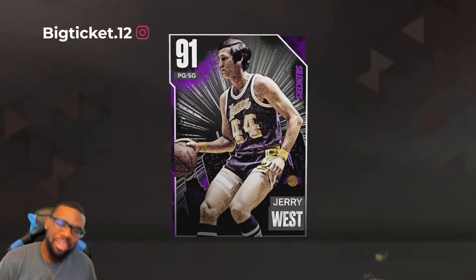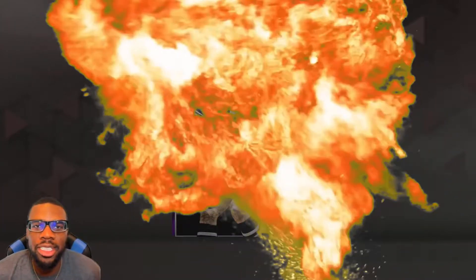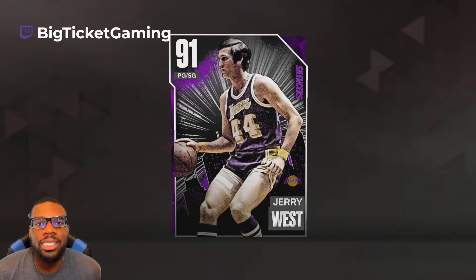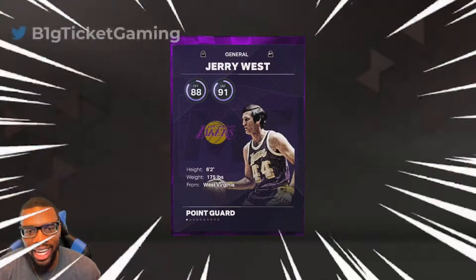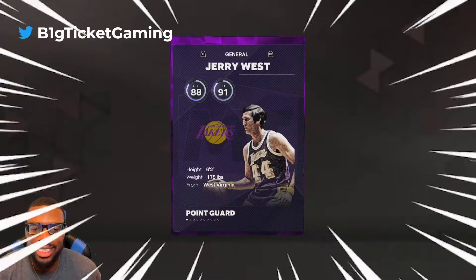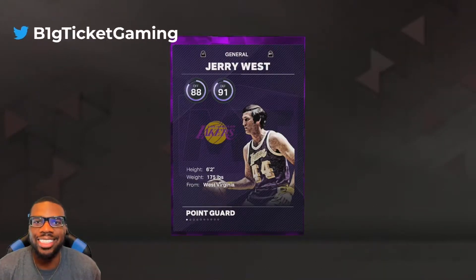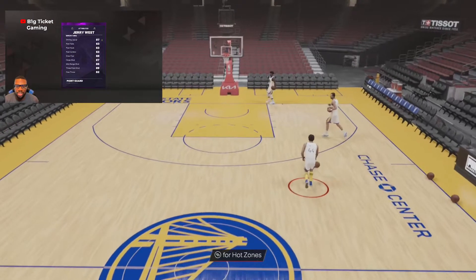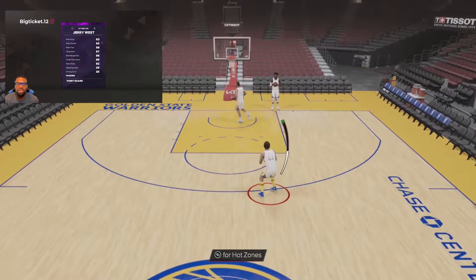What's good BT Gang, we back on another one. As you can see we got Amethyst Jerry West here, 91 overall, and I'm gonna show y'all exactly why y'all need to add this budget PG to your squad right now. 88 offense, 91 defense, 6'2" with a 6'9" wingspan, from West Virginia, 175 pounds. We got an 87 driving layup, 86 mid-range, and 89 three-point shot.